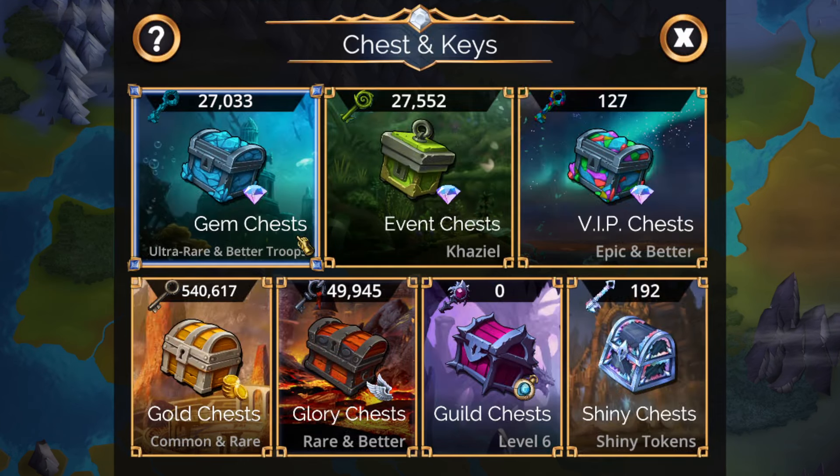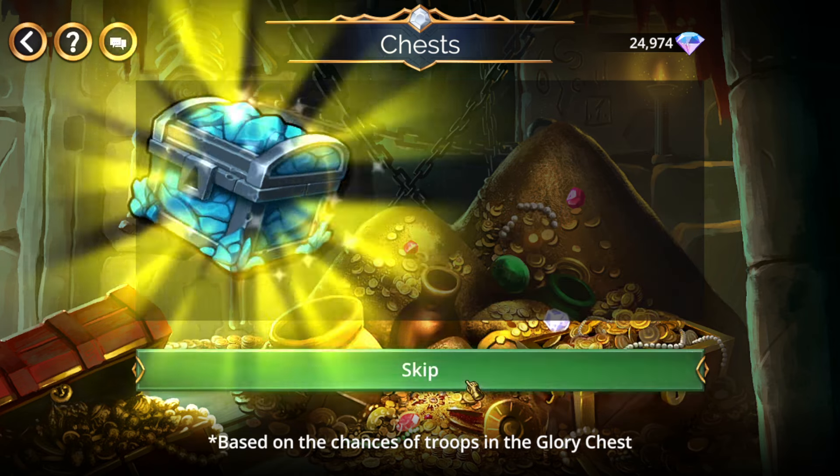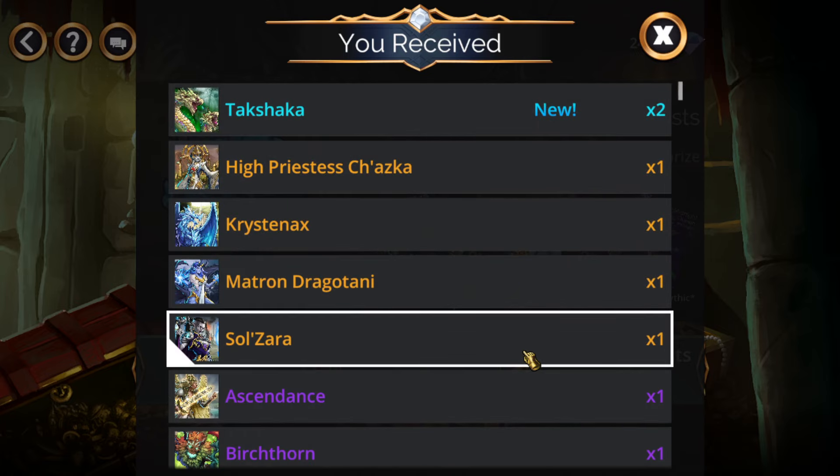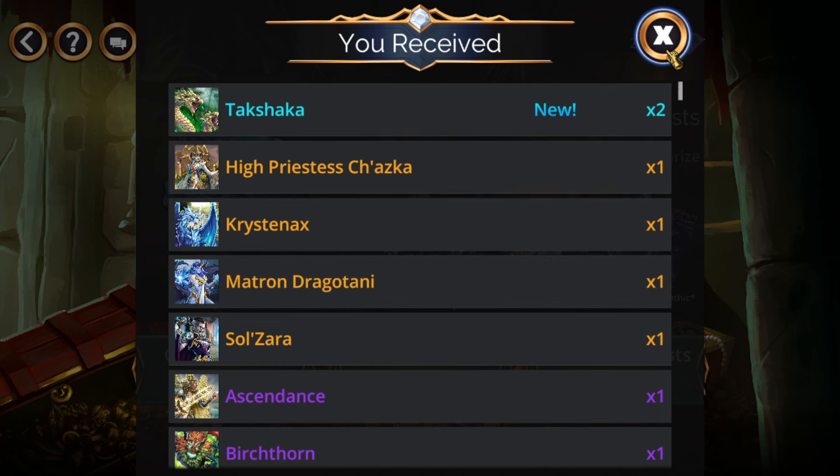Let's go into our key opening. We will be going for more than one, more than two — we are going for three of these. Let's start spamming 200... No way! We'll take our double instantly. We did open 200, but that's pretty convenient since we're going for more than one.